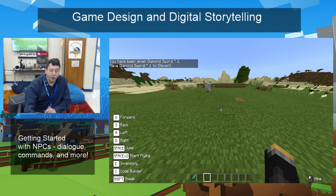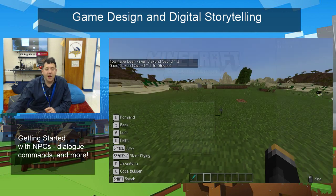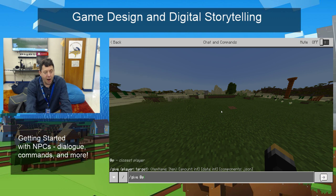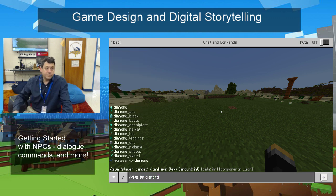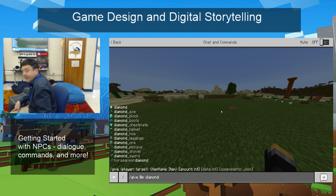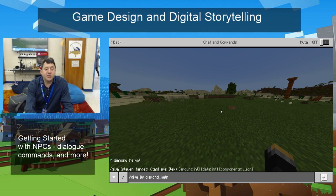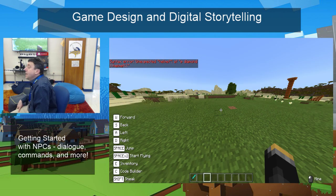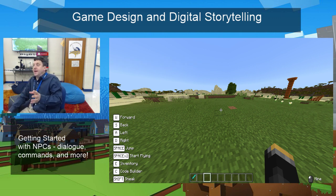The reason I show you this with the commands is because this will help us with the actual command blocks and also the NPCs. If I'm not sure how to spell something — let's say I want a diamond helmet — see how up here it says diamond underscore helmet? That's important. If I typed in diamond space helmet, it won't work, because when you're coding, a space usually indicates to the computer that you're starting a new command. Diamond underscore helmet is the only way the computer will recognize it.